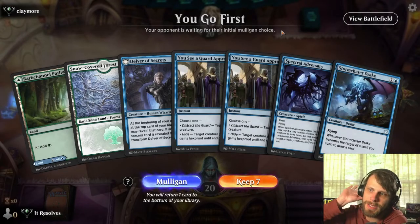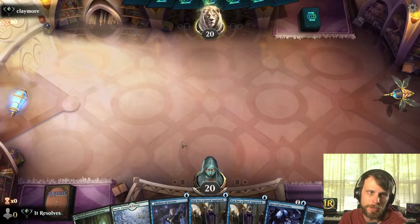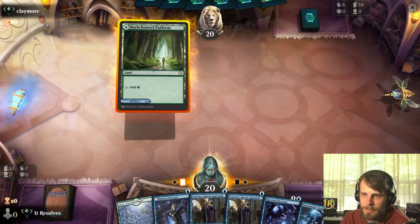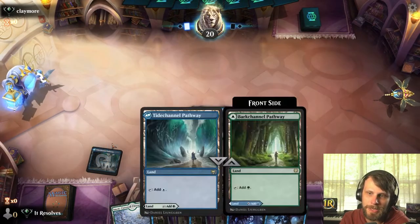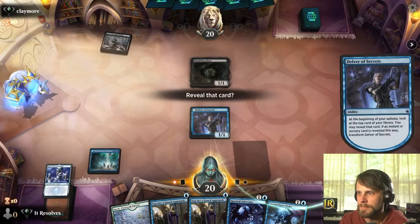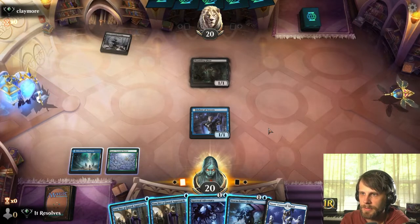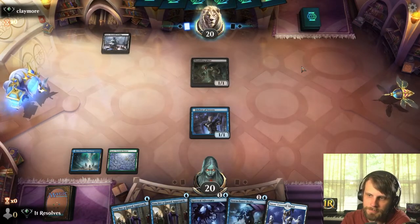Here we are for game number three. I like this hand — we've got a lot of protection and a turn one Delver. This is kind of in the same position as last time, except this actually has a little bit more action. Opponents on a mulligan as well — I always feel bad when you have to mulligan, but also I'd rather win. Unfortunately we do have to decline that. Do we leave up the Guard Approach? Yes, because we can Spectral Adversary. I think that's just the right call.